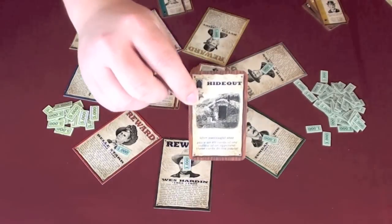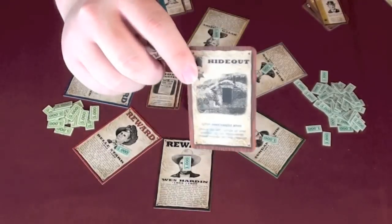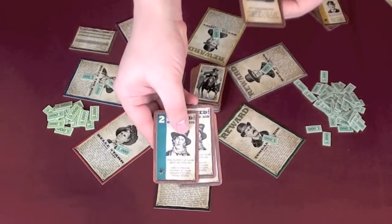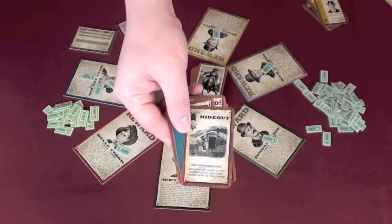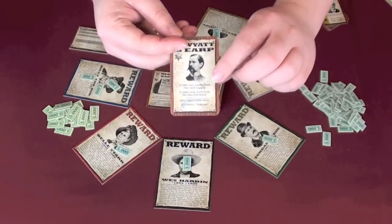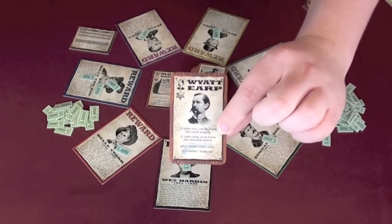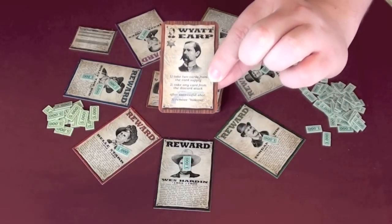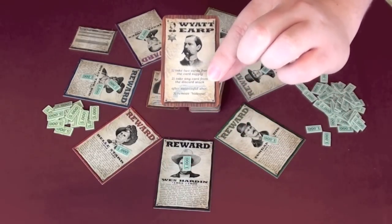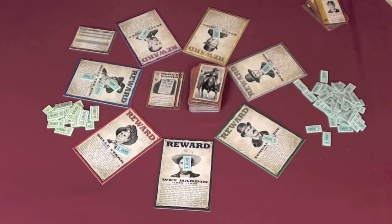We also have the Hideout card, which negates somebody's set of cards. If you play this after a successful shot, you put it on top of somebody's set — for example on my Billy the Kid set — and they no longer count for this round. We also have Wyatt Earp cards, which have three potential effects: you can take two cards from the card supply, take any card from the discard pile, or after a successful shot, remove a Hideout — so I can get rid of my Hideout and have my cards count again.